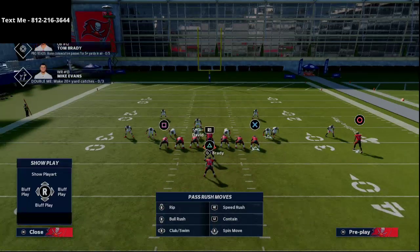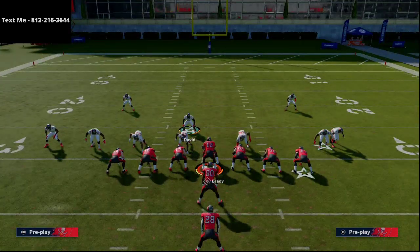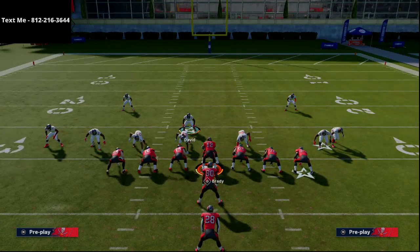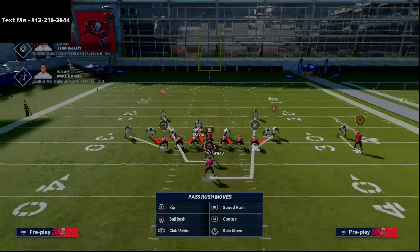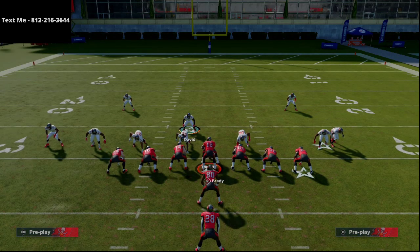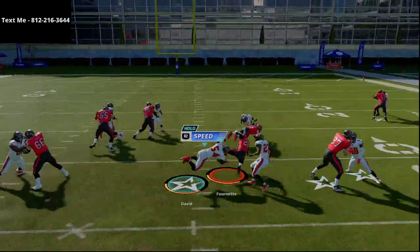We forgot to spread the linebackers — that's what we forgot to do. So shift your line to the left, spread your linebackers, and then man-align, shade coverage outside, shade coverage over top. That's really, really important so that you can stop corner routes and deep streak routes. Now if they throw a post route, that's kind of your responsibility in the middle of the field. Snap of the ball, and that's what we're looking for right there.